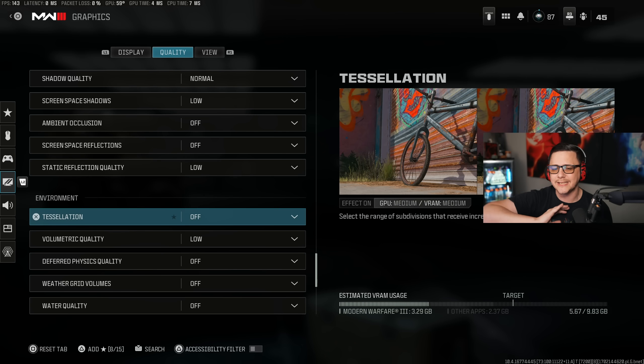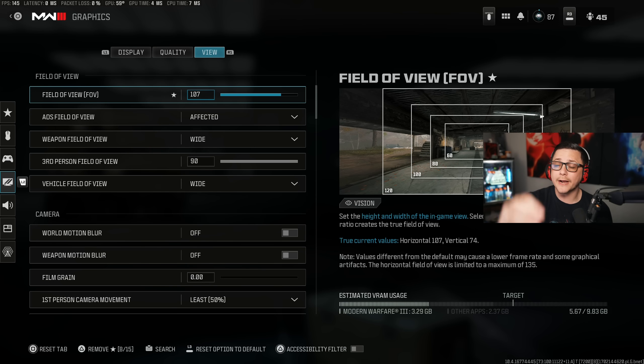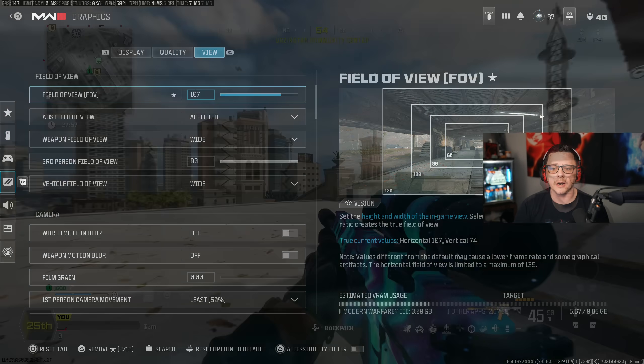Those settings are generally set that way because they aren't giving you benefits worth keeping, or they're actively hurting your visibility. For example, volumetric quality produces shadows and lighting that reduce clear visibility when you need to be 100% accurate. Now we're going to jump in-game so you can see how these settings look and what my recommendations are.